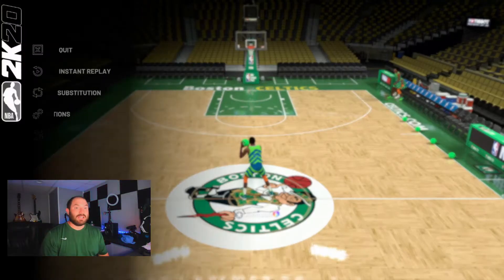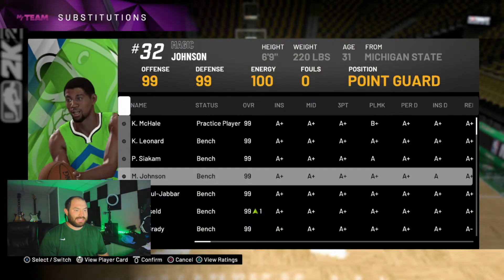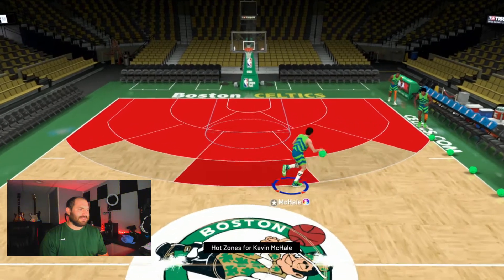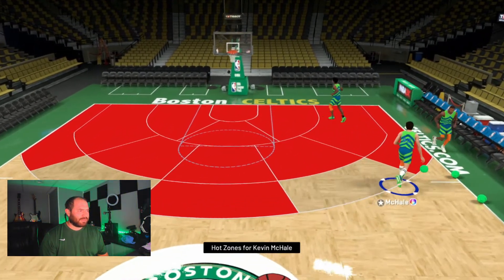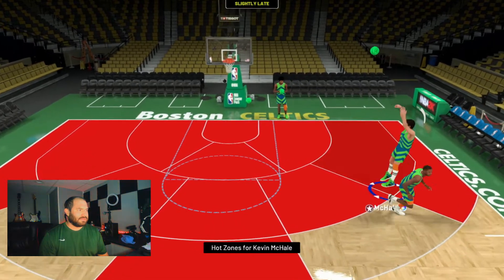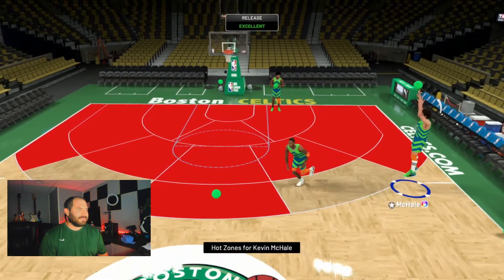Alright guys, we are back! Let's get our guy in here. McHale has hotspots everywhere, but I'd say the wing especially. His jump shot is pretty smooth — kind of reminds me of Siakam a little bit.